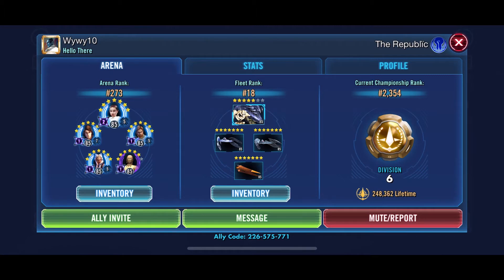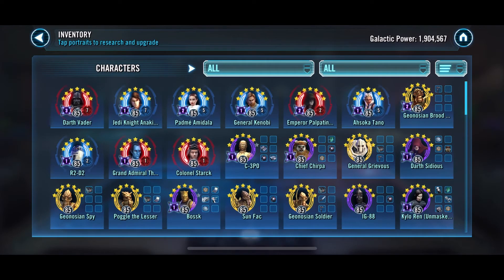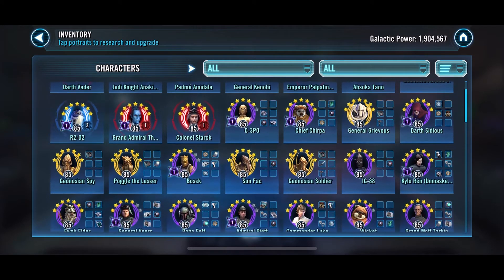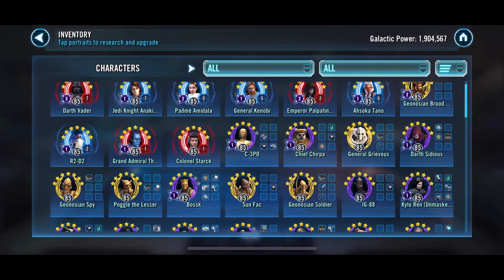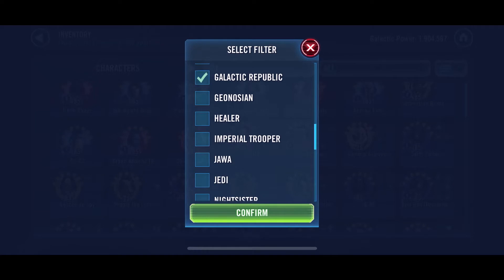We are optimistic. Looking at his squads, he has a lot more relics than us and about six more zetas. Gear 12s were around the same, but he's played a lot longer. His account is very efficient - he slow-burns his GP clearly. From the top, he has a Relic 7 Anakin and a Relic 7 Vader.